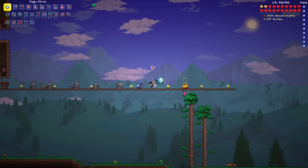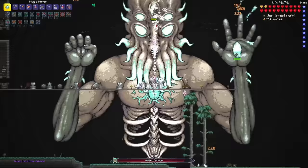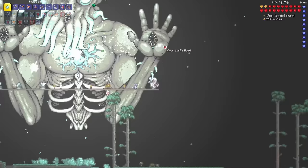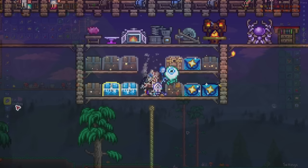Alright, time for Moon Lord one last time. There we go — done. The hands now — that's done. Wait! I wasn't even targeting this hand, and it still died the exact same time the other hand died. Now, this Zenith Shield compared to the Zenith Sword — by far, this one is a lot better. Alright, that's going to be it, guys. Thank you all for watching!